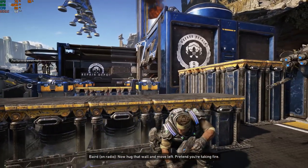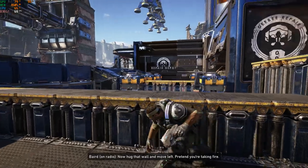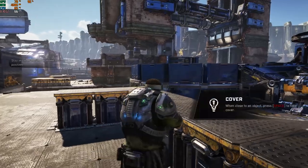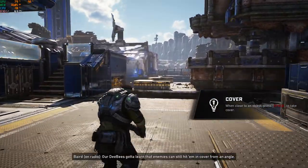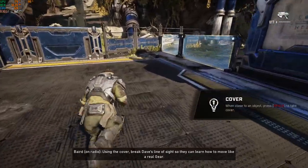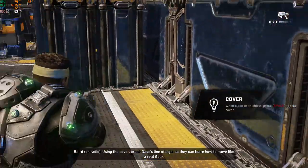Now hug that wall and move left. Pretend you're taking fire. Good, data's clean. Now let's make it more interesting. Our DB's gotta learn that enemies can still hit him in cover from an angle. Using the cover, break Dave's line of sight so they can learn how to move like a real gear.